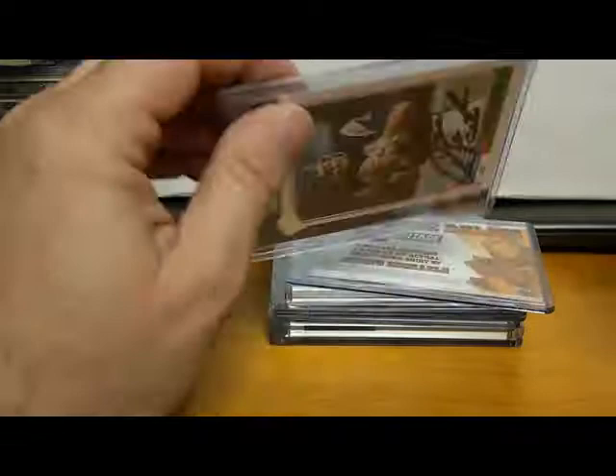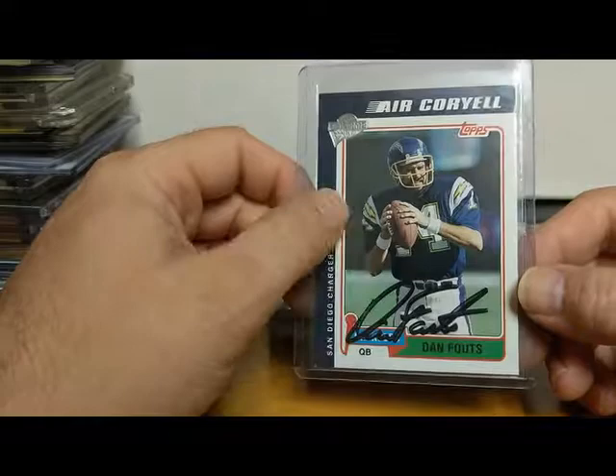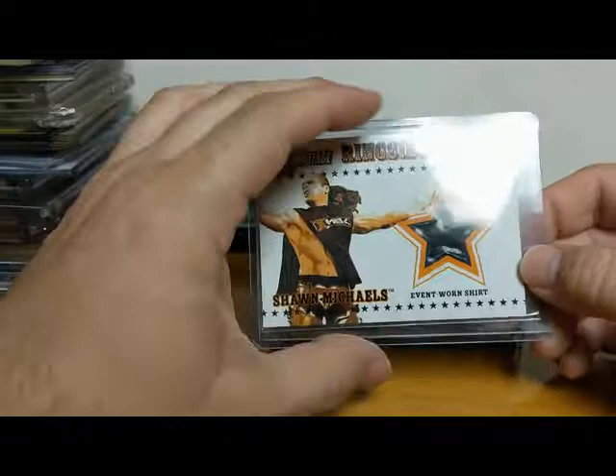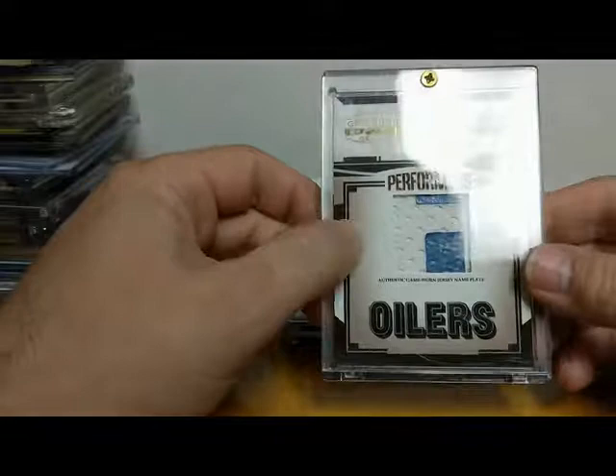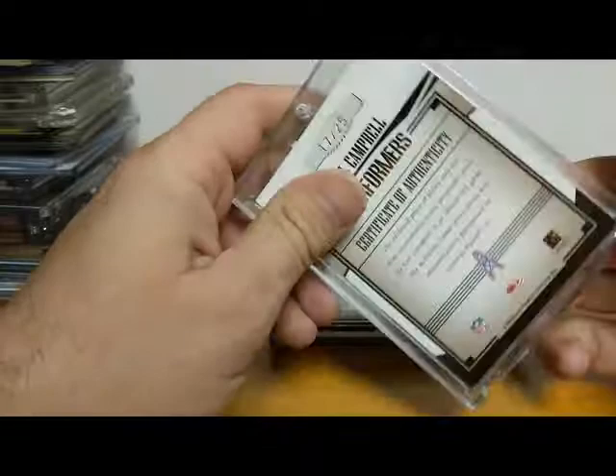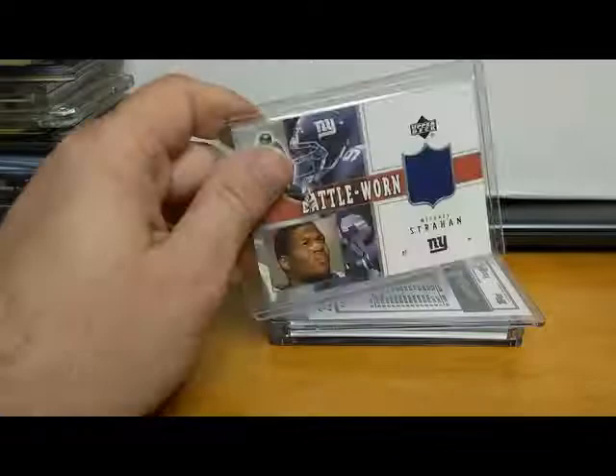Here we've got a Dan Fouts autograph — I sent it away to him and he signed it; not sure if it's legit or not. Here we have HBK — the Heartbreak Kid — a game event-worn shirt. Shawn Michaels, WWE Heritage Ringside Relics, Shawn Michaels. Next up, look at this — Earl Campbell. We've got two colors here for the Houston Oilers — one of the best running backs of all time. Never really got to see him play — before my time. 2005 Donruss Gridiron Gear, numbered to 25.